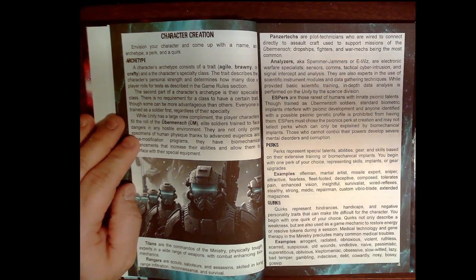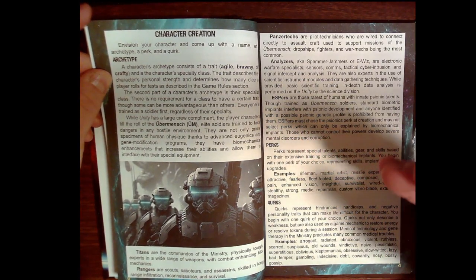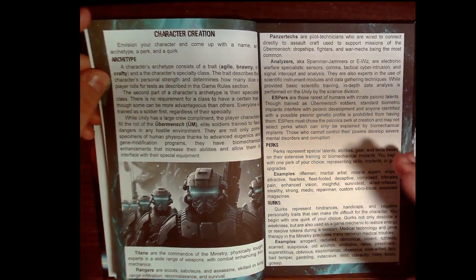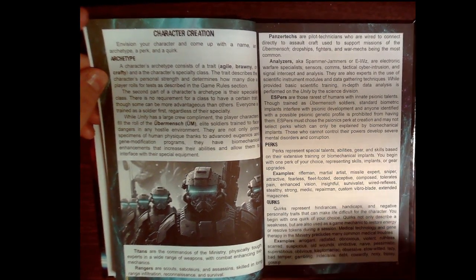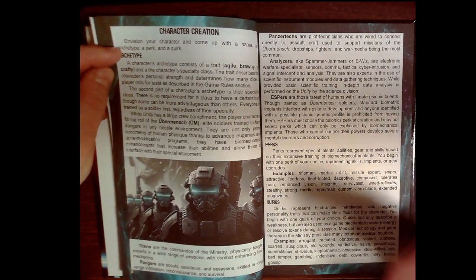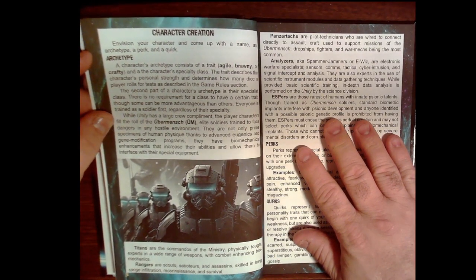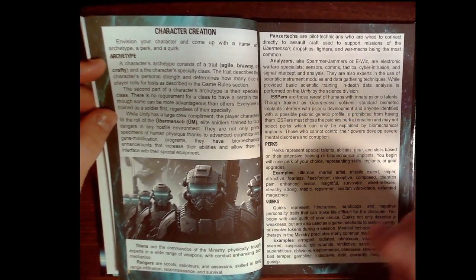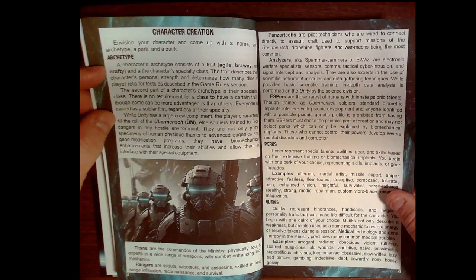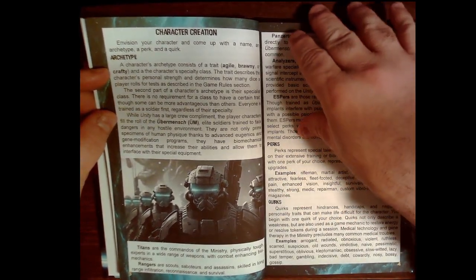If you're familiar with Tricube Tales, character creation is very simple. You come up with an archetype — a quick description of whether your character is agile, brawny, or crafty as their main attribute, then a specialty. In this setting, the characters play the Ubermensch — elite soldiers trained to operate in any hostile environment. They're basically power troopers and have power suits that give them perks and advantages.